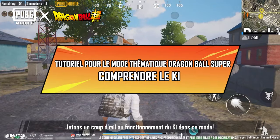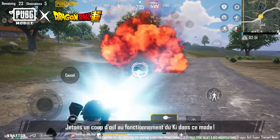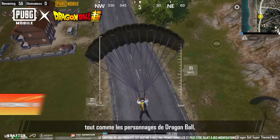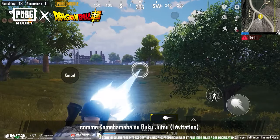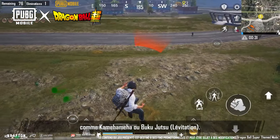Dragon Ball Super Theme mode is here. Let's take a look at the Ki mechanic in this mode. Just like the characters in Dragon Ball, all players get a type of energy called Ki. Ki is used to perform certain moves like Kamehameha and Buku Jutsu, also known as the Levitation Technique.